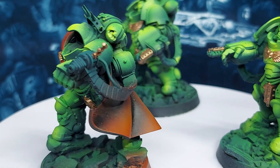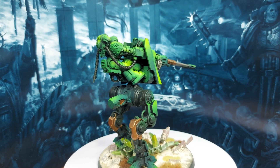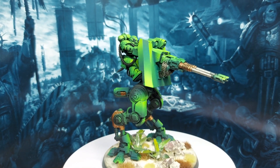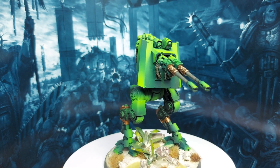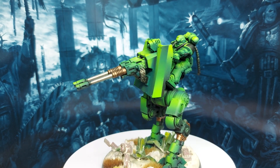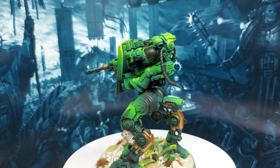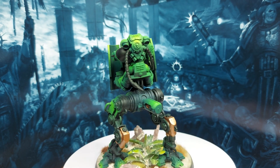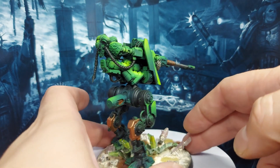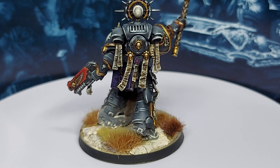Nearing the end of that commission now. And then here's something else I've been working on — I managed to get these built, primed, and painted up just with the basic colours. They still need details, washes, and highlights. I can't take all the credit — I did see this image on Google somewhere; it's a Fire Strike turret on a Sentinel base. I think these look really cool. And that's everything.